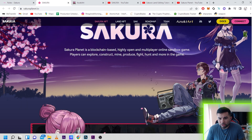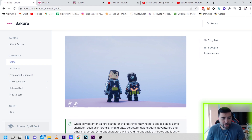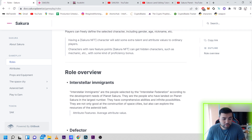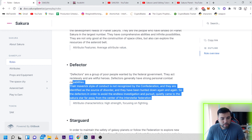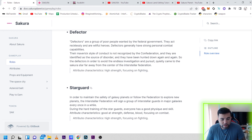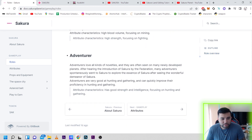Jumping into the whitepaper — you can access it by clicking Document — they have a couple of roles in this game. I'm not going to read through everything, but they really thought about these roles. We have Interstellar Immigrants, Defectors — a group of four people wanted by the federal government — with backstories describing their attributes like high strength and focusing on fighting. We also have Star Guards, Gold Diggers, Adventurers and more.